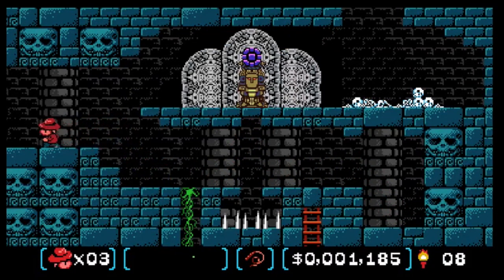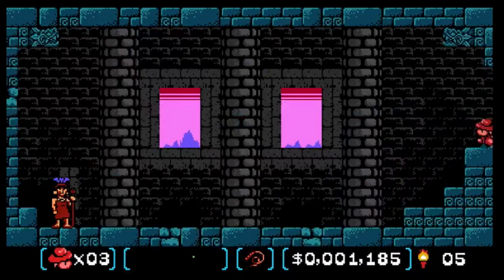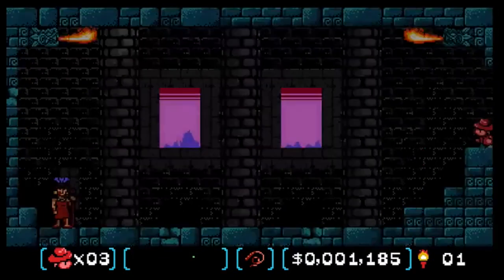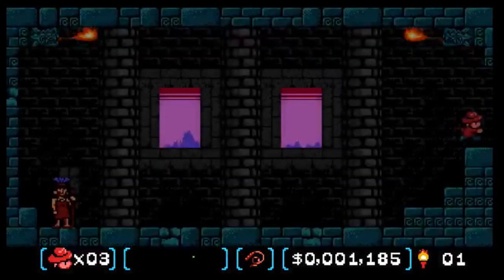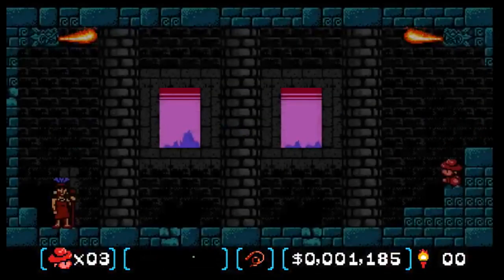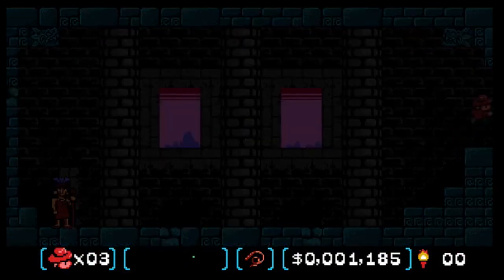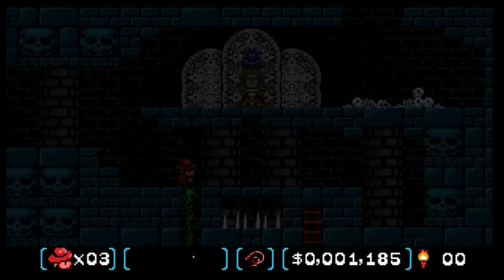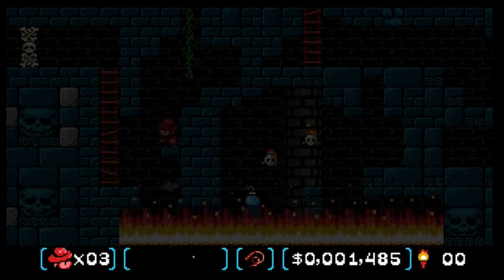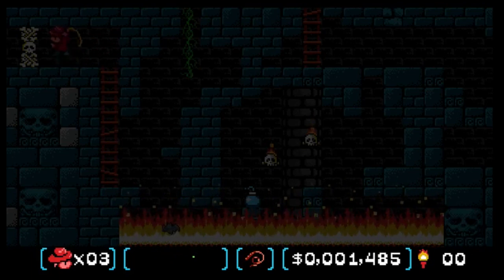There's going to be a lot of replay value because there are different ways you can go about finding what you need. Every time you go in a different room, the torch actually goes down by one. Once it gets down to one, it actually goes dark and only lights up when the flames go — as shown here, it's dark right now. I've got to find a flame to go further. You can still kind of see, but it's just harder without the torch — you definitely need to find one. There are also a whole bunch of bricks that you can break to find different items.